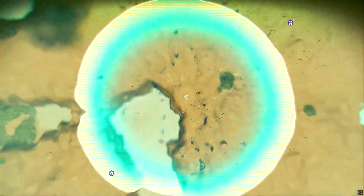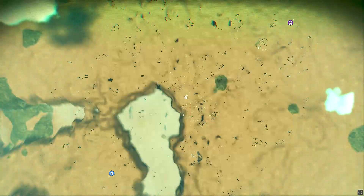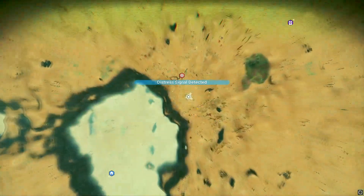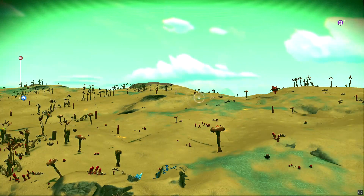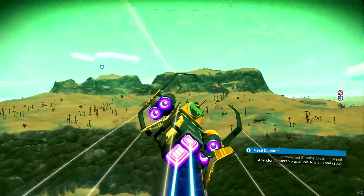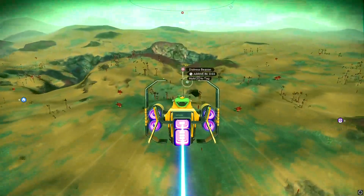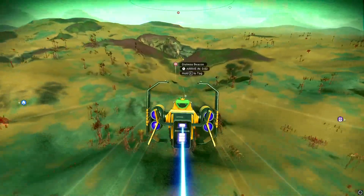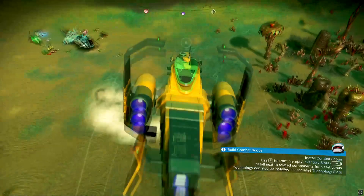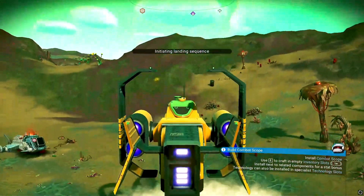I found the distress signal this time — that is what you are looking for — and of course it points me in the wrong direction at first. We're coming onto the distress signal now and there's actually a shuttle here. Not a bad one. We need to see what kind of shuttle it is and how much it's worth.